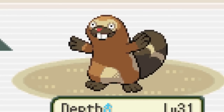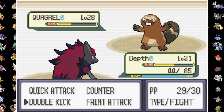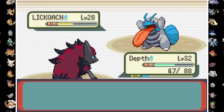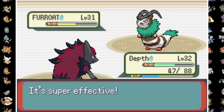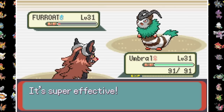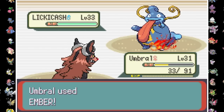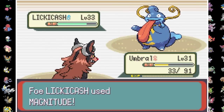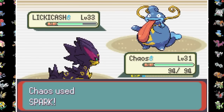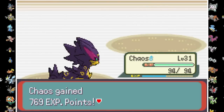Now that we've embarrassed one gym leader, let's do the same to our dad. After Depth's Double Kick does over half, Quaggrill crits a Mud Shot and lowers our speed. Double Kick claims another victim, and Furote Defense Curls to only take half from our feet of fury before critting a Slam to take our lead down. Umbral's Ember is just shy of the knockout, and after a few Hyper Potions we burn Furote before Norman switches to his ace Lickokash. Chaos fakes it out then finishes it with a critical Spark, leaving only the ailing Furote. One bite plus burn damage later and we've got the Balance Badge.